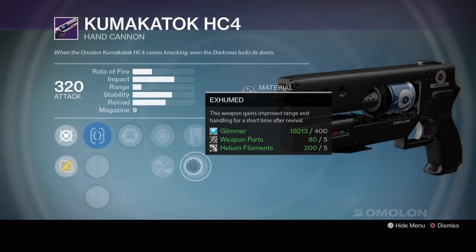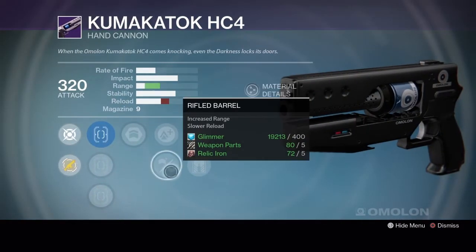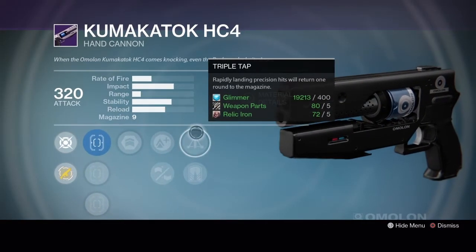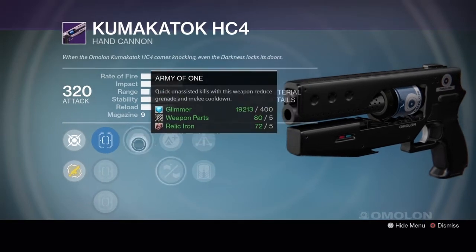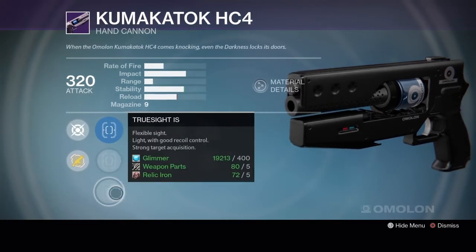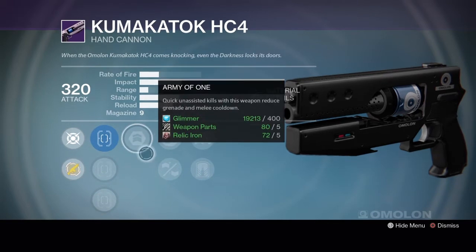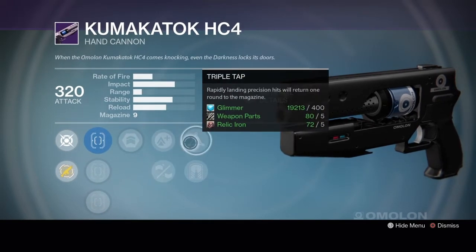You're going to want to go with Rank 2 this week — it's the only one that has a range buff and you need that right now on hand cannons. This is more rolling towards PvE with Triple Tap and Army of One. It's got True Sight which isn't bad. The only other thing is this archetype doesn't get much love right now with its faster rate of fire. If you can find one in the IS Luna Palindrome range with about half the rate of fire and more impact, that's the sweet spot for hand cannons. Still, this one wouldn't be bad for PvE if you don't have anything better.